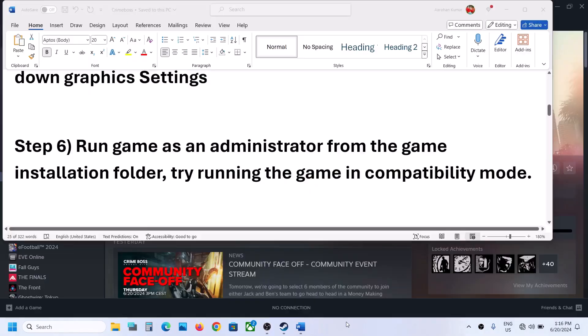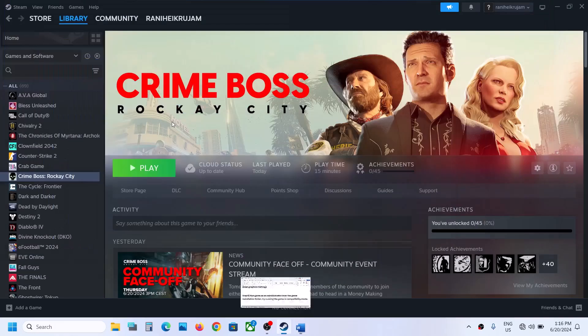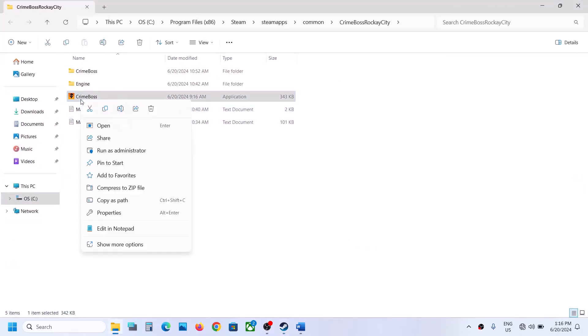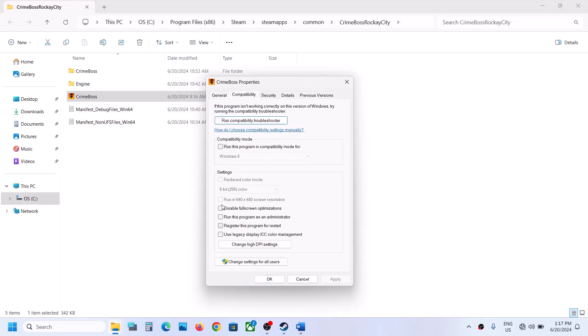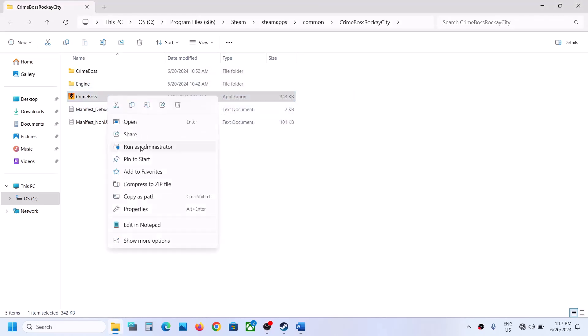The next step is to run the game as an administrator from the game installation folder. Right click the game, select Manage, then Browse Local Files. Right click the game EXE file, select Properties, go to the Compatibility tab, check the box that says 'Run this program as an administrator', hit Apply, click OK, launch the game and check.